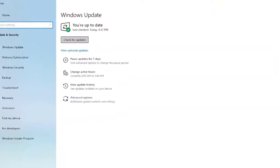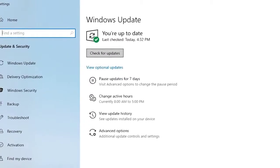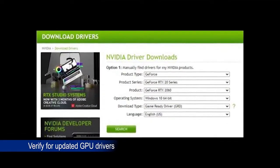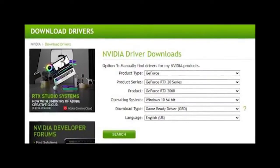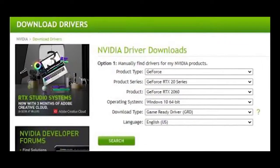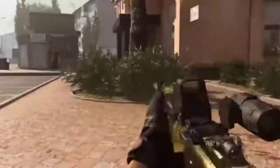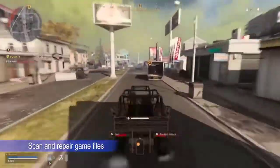This means updating the game, other programs, drivers, and most especially your Windows OS. Keeping your GPU drivers updated is an important way to fix Call of Duty Warzone problems. Drivers are mini OS components that help hardware like a GPU work with your Windows operating system. If your GPU drivers are not up to date, some games may not work properly.